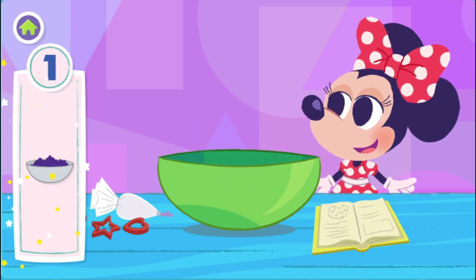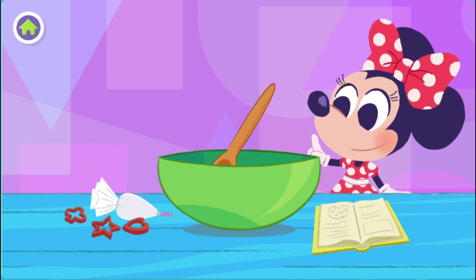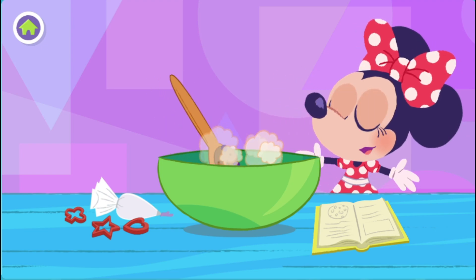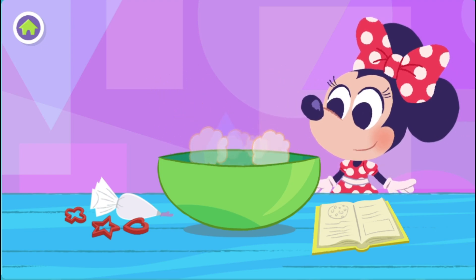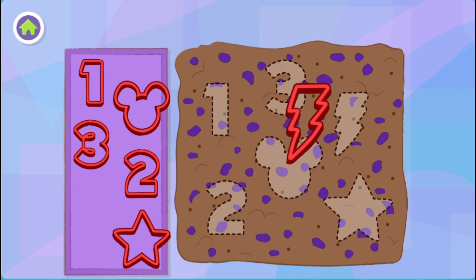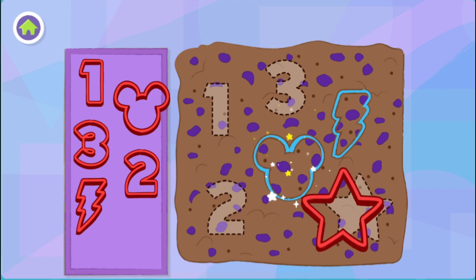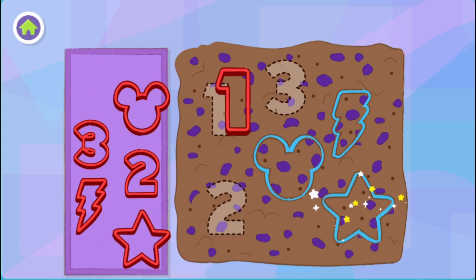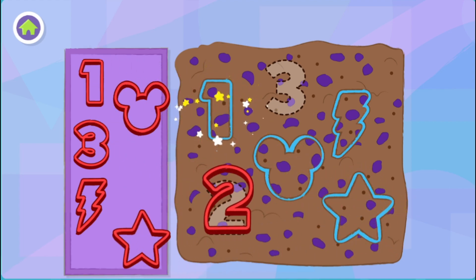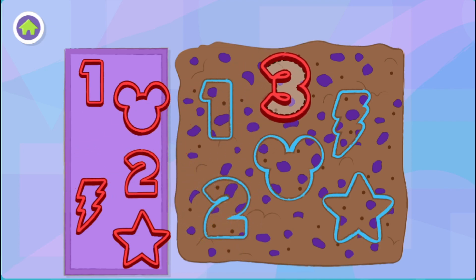Here come the raisins. One. Now mix, mix, mix the dough. What a lovely job you're doing. Okay, I think it's ready. Time to cut our cookies into fun shapes. Match the food. A lightning box. It's Mickey. A bright star. One, two. Oops, that one doesn't go there. Three.